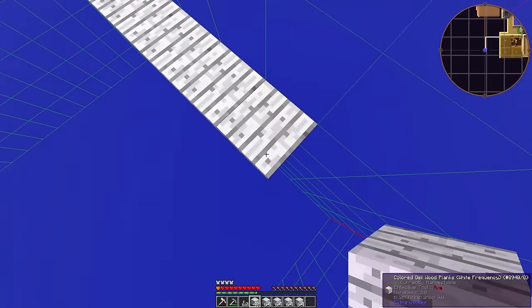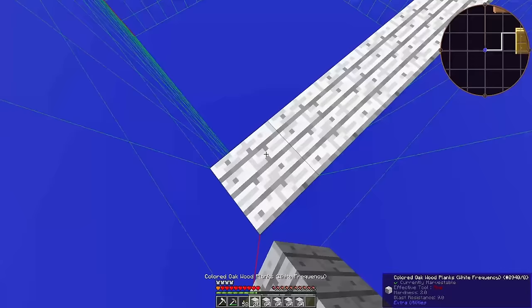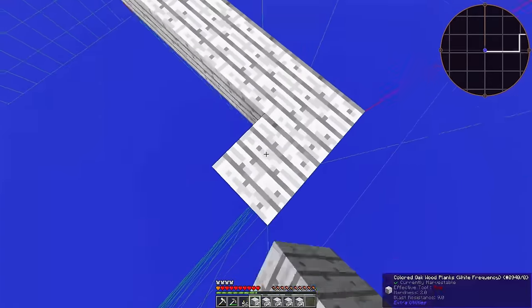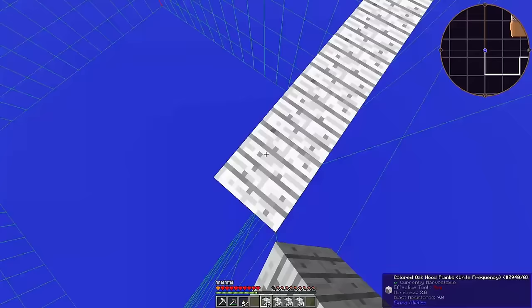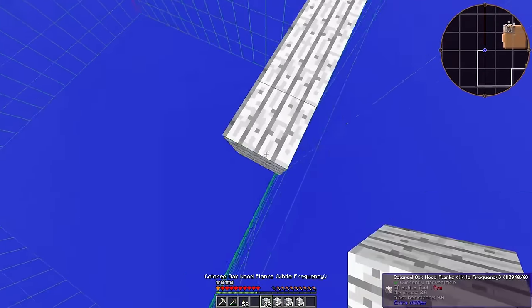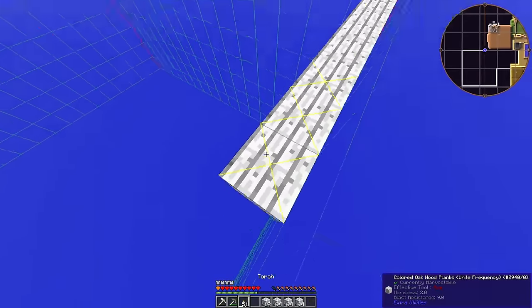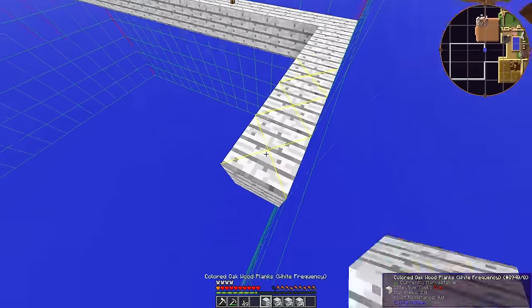Electrical machines will explode if they run while uncovered and in the rain, and I'm going to want a more centralized production area soon regardless. The mob farm is probably going to be deconstructed and moved later — this thing was built before I entered the stone age, and it is well and truly out of date by this stage of the game.